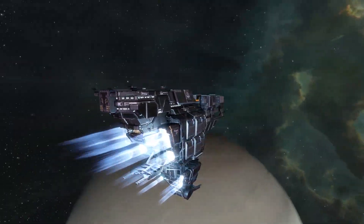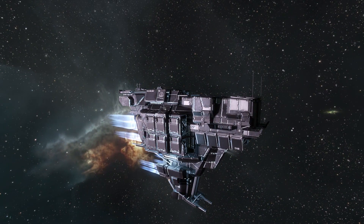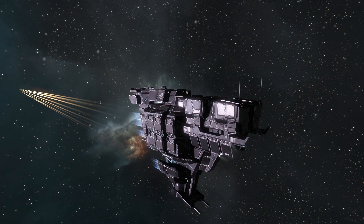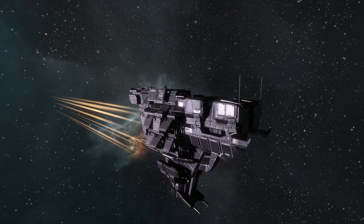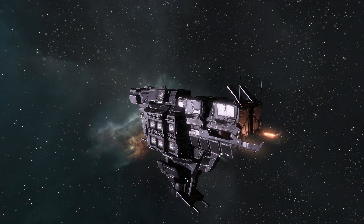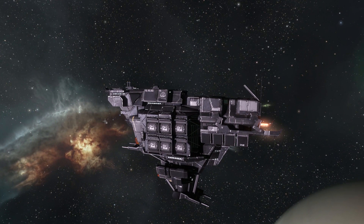Here we are exiting warp. As you can see, the front part goes back out, the panels slide back out, and the turret hardpoints re-engage — ready for combat, like any ship. Next up we are going to take a look at the final variant of the Rupture hull family: the Muninn.